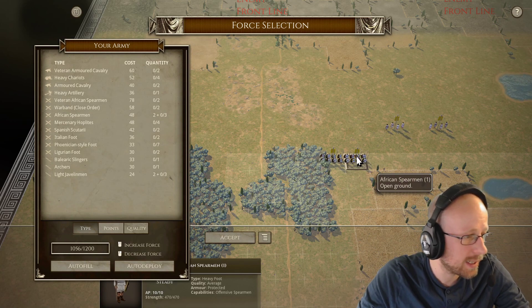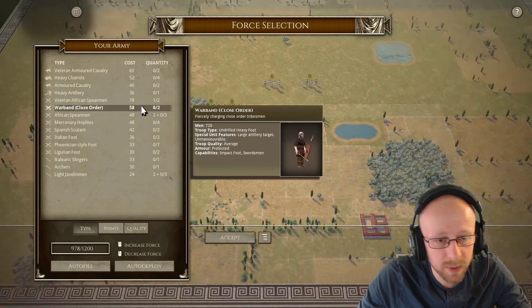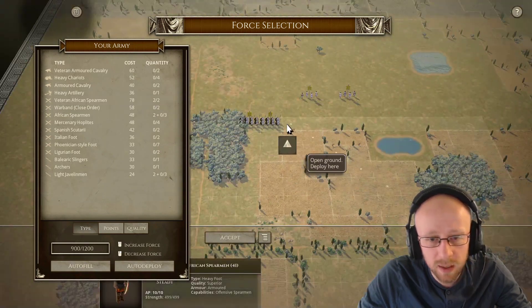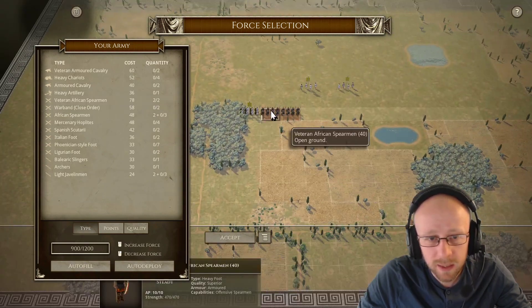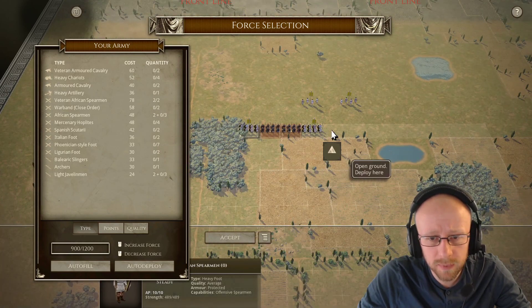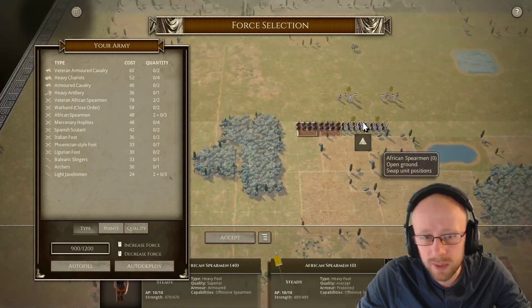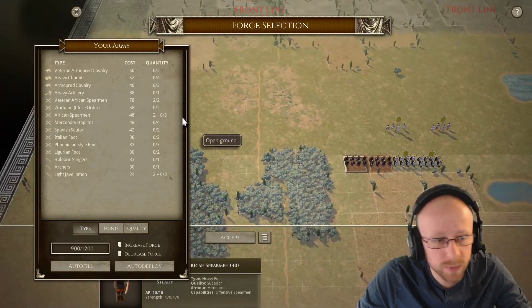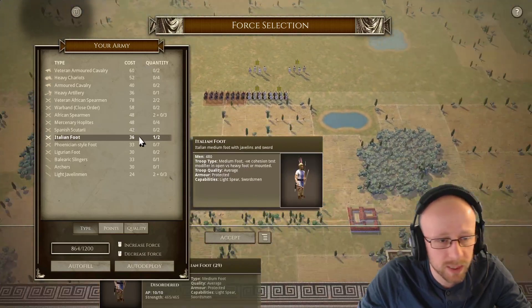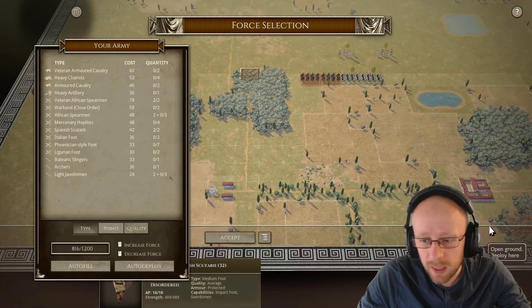For anyone who hasn't already played their turn one, this is what we're going to do. On this plane we've got a rough terrain to the left and a water feature to the right. We're going to take advantage of some cheaper units pushed into this rough terrain, which is going to be brilliant.